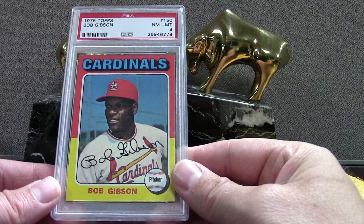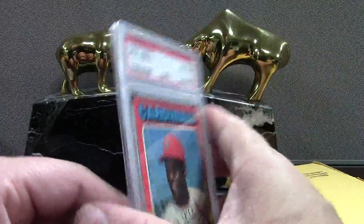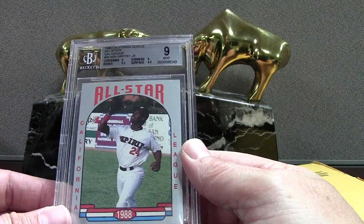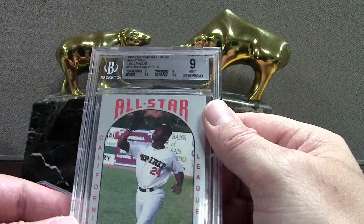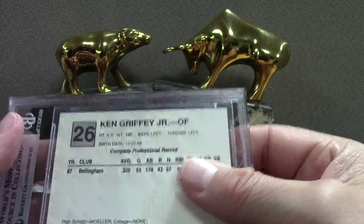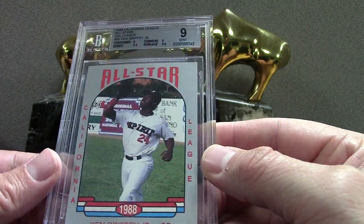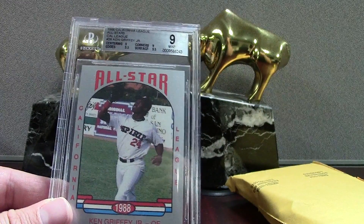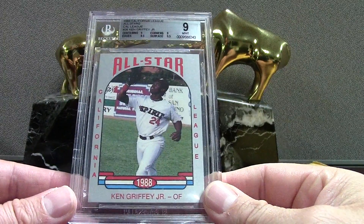Not the priciest cards, but we have a Schmidt '75 Topps — he's got the Tom Selleck mustache, it's just a cool looking card. A nice PSA 8 of Bob Gibson. I do not collect the '75 Topps minis — I'm just not into minis as a collector. But an 8 on this Gibson is nice. I'm going to try to put together the Hall of Fame set for the '75 Topps.